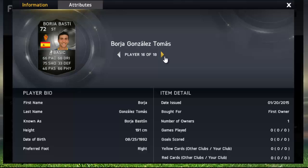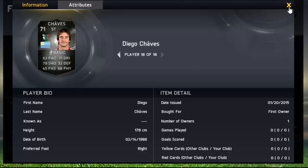We've got Borgia up next, and then we've got Ben Koker who got three assists on the weekend. And to finish it off, we've got Diego Chavez, who did score a hattrick on the weekend.